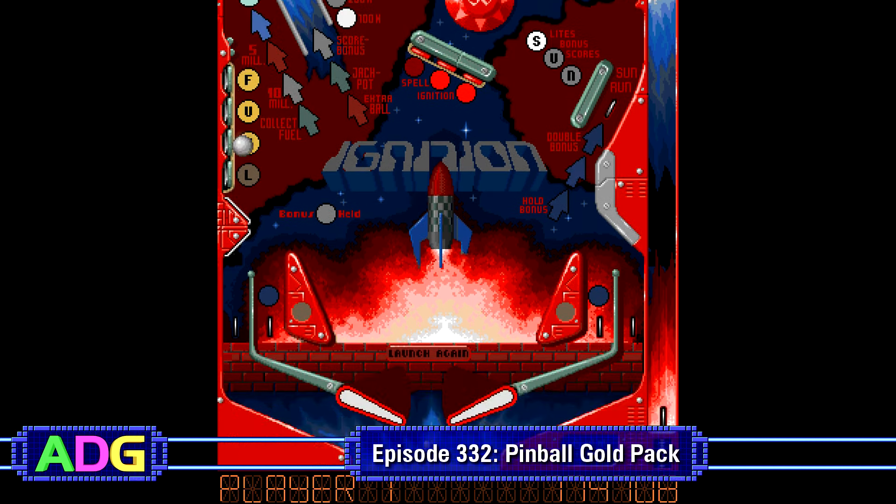The overarching problem with every program in this package, though, is the physics, which is weird because the physics are in this incredibly awkward state of doing some things more accurately than even some modern pinball software, while doing some things so incredibly inaccurately that it makes some of the tables borderline impossible to play, especially if you increase the table angle beyond a low setting. Because there are technically five different pieces of software involved, the physics are not identical between them all.